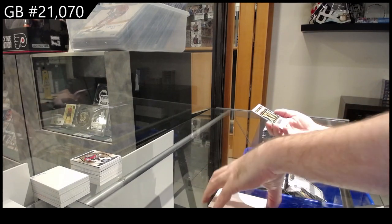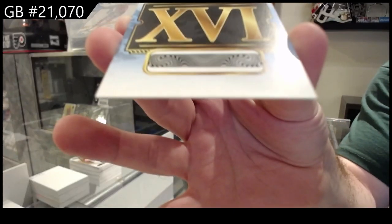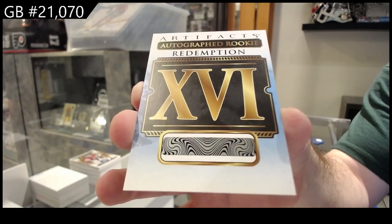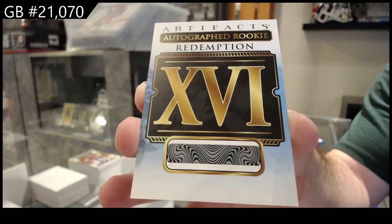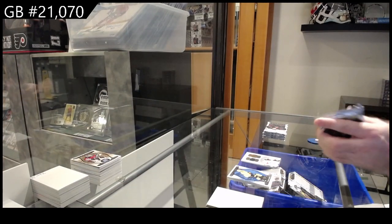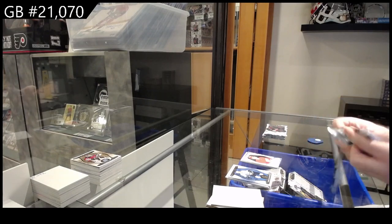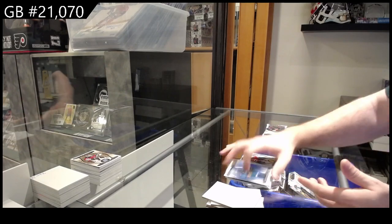And we've got an autographed rookie redemption number 16. Autographed rookie redemption 16. We've got a $9.99 for the Red Wings, Add Vincent. You hit the 18 a couple days ago — nice. $2.99 for the Devils of Vonacek.